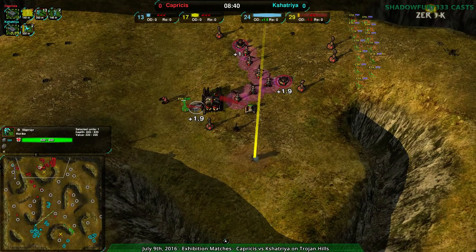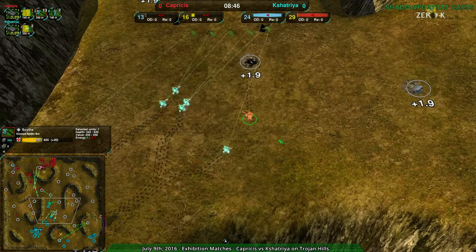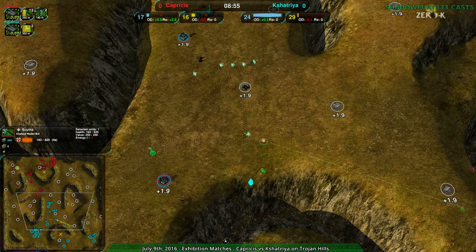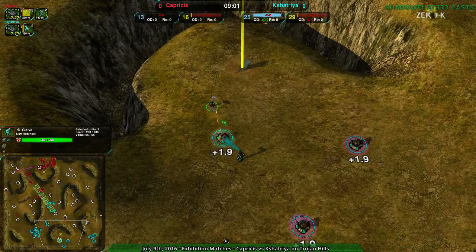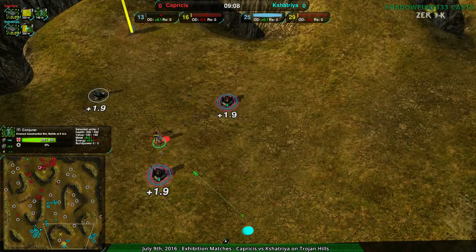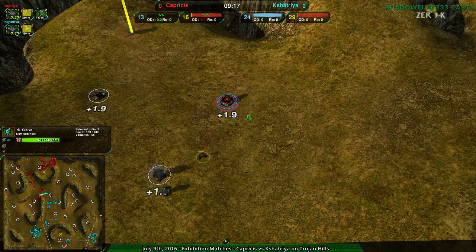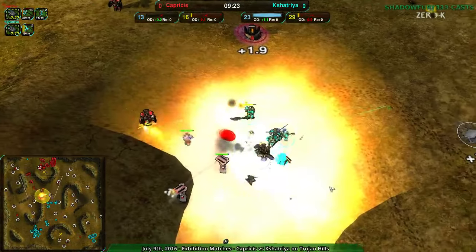Kshatria is getting reclaim now, getting into the center of the map, though losing a bit too. The Scythe from Capricious is not moving — why is the Scythe not moving? It's about to get caught out and killed. Kshatria can come in here and deal a bit of damage, and the staked-out glaive is actually doing a good job. Get rid of that worker, you've got a few seconds to get rid of that Conjurer — that will allow Capricious some room to get back in there. Get rid of the metal extractor without being too close. Get rid of the metal extractors, get rid of the workers, stop the expansions from being built up with impunity.